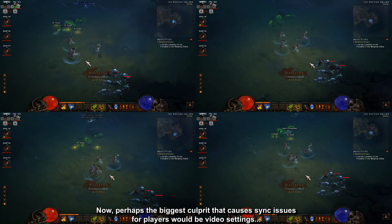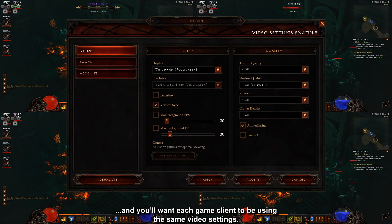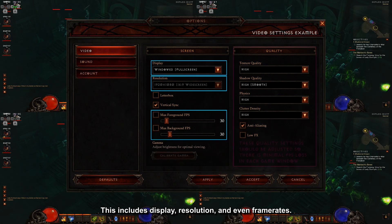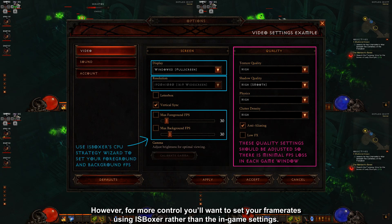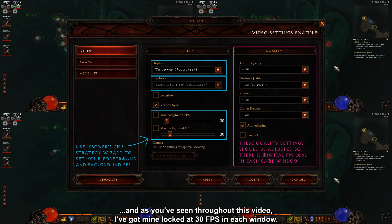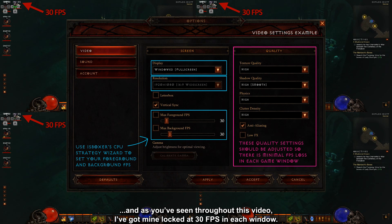Now perhaps the biggest culprit that causes sync issues for players would be video settings, and you'll want each game client to be using the same video settings. This includes display, resolution, and even frame rates. However, for more control, you'll want to set your frame rates using IS Boxer rather than the in-game settings. It's best to try to keep your foreground and background frame rates as close to each other as you can, and as you've seen throughout this video, I've got mine locked at 30 frames per second in each window.